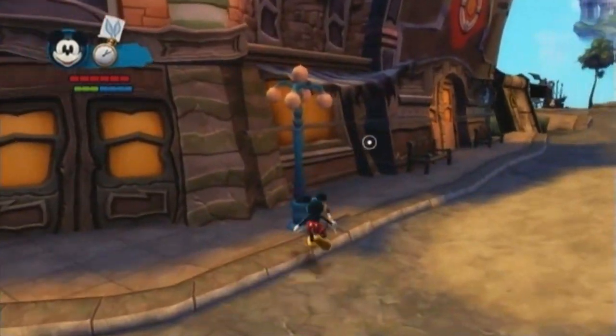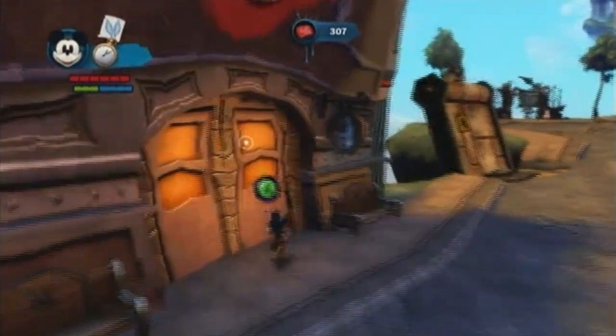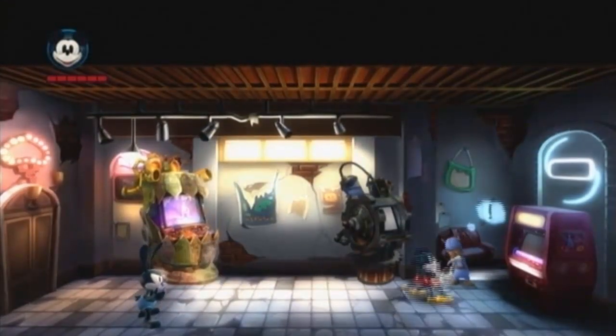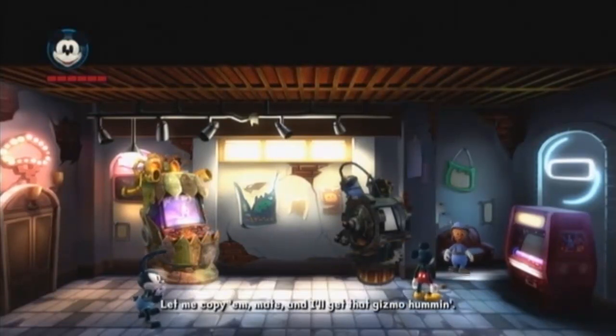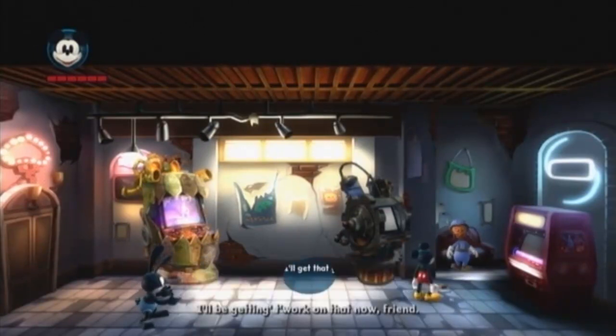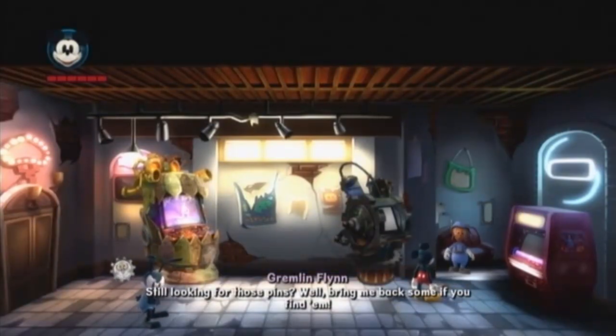Let me check out... the ice cream shop usually gets expansions for health, but... What is that sound I was hearing? Let me give them the two sets of pins. Oh, that's the Ring of Fire Pin and the Friendly Dragon Pin — nice looking ones too. Let me copy them and get that gizmo humming. I got some nice tickets. Still looking for those pins? Bring me back some if you find them.